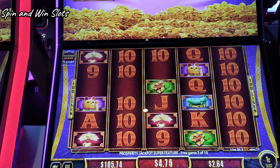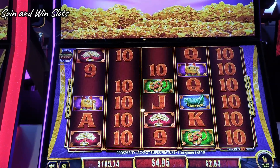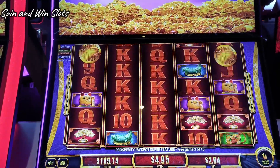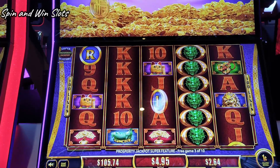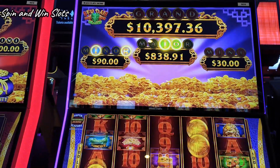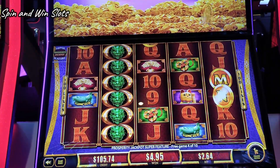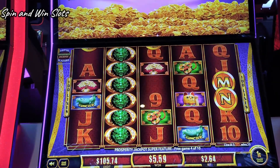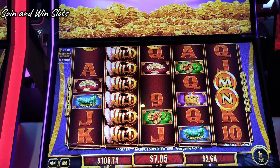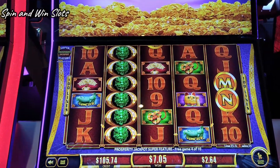That doesn't look like coins to me. We've got to get at least one dead spin out of the way. No coins. We have $4.95 — $2.64 bet, come on, we can do better than that. Our minor is $90, major at $8.38. We've got to get a trifecta on this — we need all the progressives and we don't have that many spins, so let's get a lot of coins.